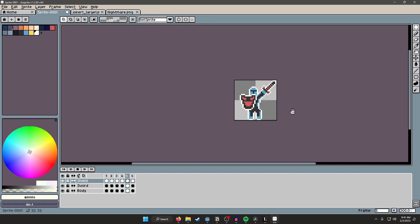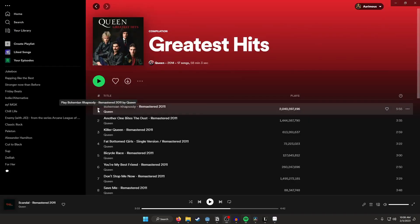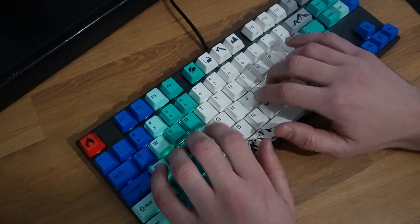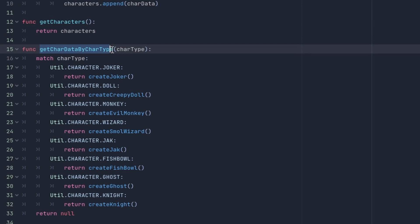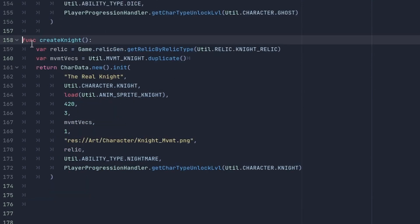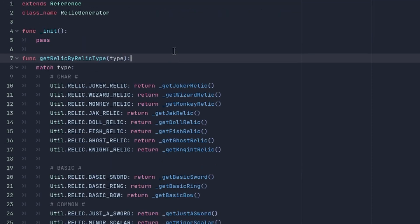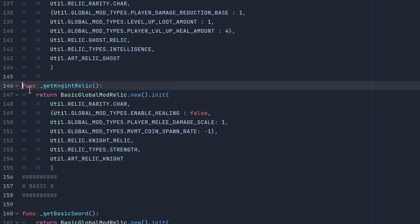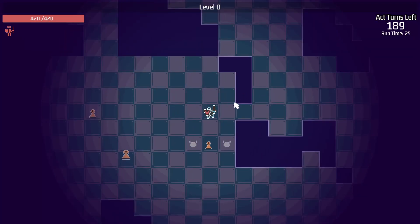I think it turned out pretty well but let me know what you think down in the comments. My next step is to actually code up the character, so I'm going to throw on some Queen's greatest hits and get into programming. That wasn't actually too bad. Luckily past Aramis had built out some abstractions, so all I really needed to set up was the knight's character data structure, create the new character relic, and add in a few references to the art we just created. I kind of wanted to refactor some of this code but if it ain't broke don't fix it.